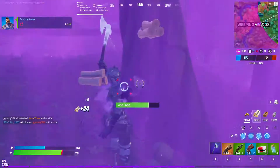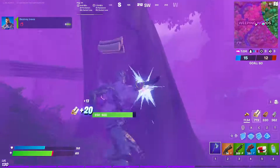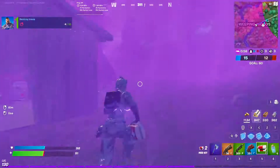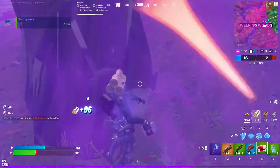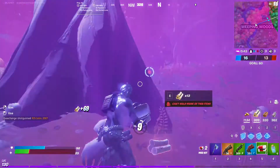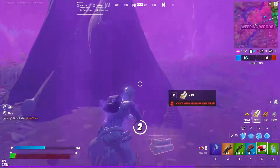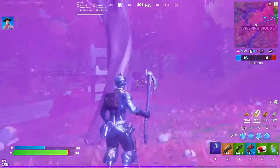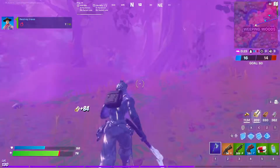I've already gotten three of those. This will keep progressing. I'll sit in the storm, and when I get low enough I'll use a medkit. Continue destroying trees — five out of ten done. I'll use this medkit quickly. I'm pretty lucky because the storm circle is nearby, so I can do all of these right here. Seven out of ten, as you can see.